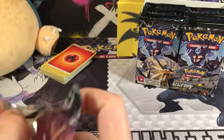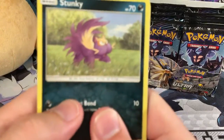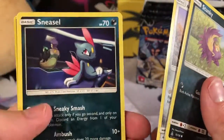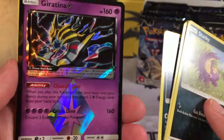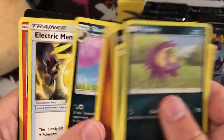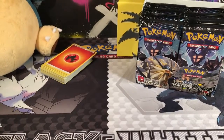We got a Stunky, a Magmar, a Yungoose, a Litten, a Sneasel. Our Reverse is a Prism Star — Giratina Prism Star. That's pretty cool. And the rare is a Hippowdon, a Fighting Energy, Cynthia, Electric Memory, and Kartana. So that is pretty cool.